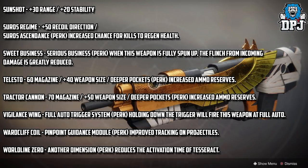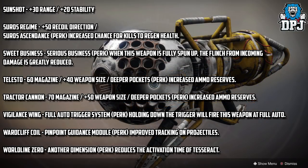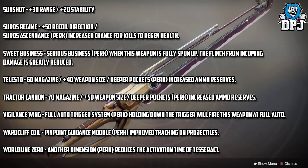Vigilance Wing gets the Full Auto Trigger System perk — holding down the trigger will fire this weapon at full auto. Warcliffe Coil gets the Pinpoint Guidance Module perk for improved tracking on projectiles. And the World Line Zero gets the Another Dimension perk, which reduces the activation time of the Tesseract.